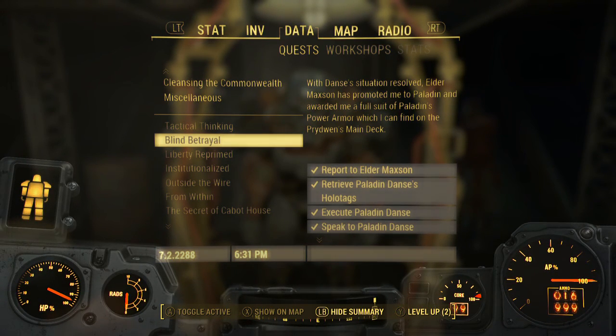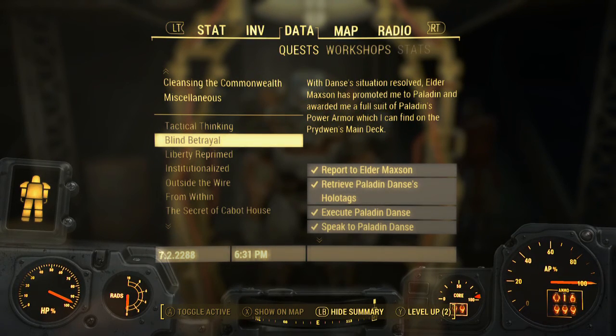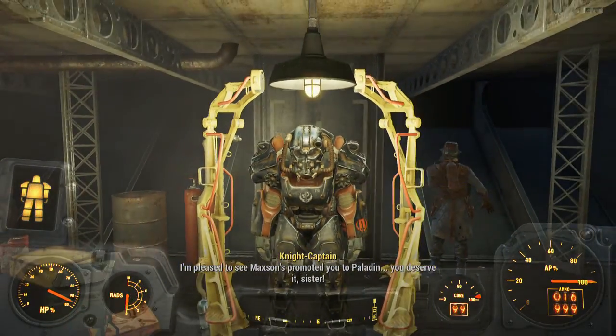You can also get it for killing Danse, but depending on which ending you choose and where you fight the Brotherhood, it can be a little hard to find him and find the power armor. Coming here to the Prydwen is the easiest way to actually get the power armor.